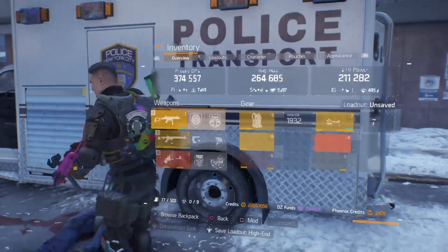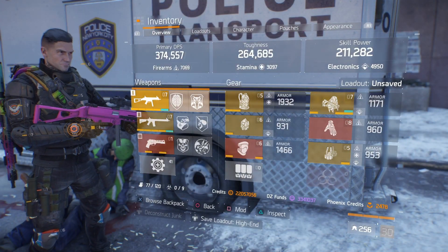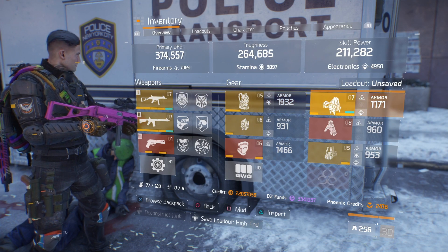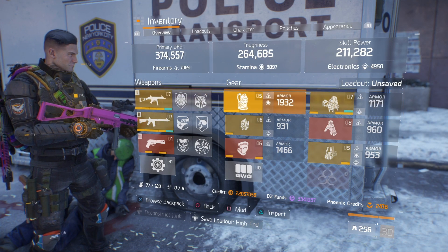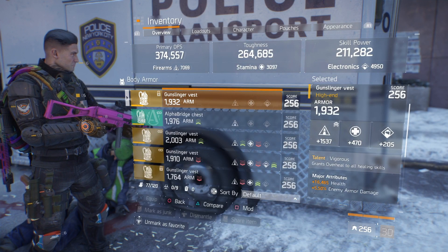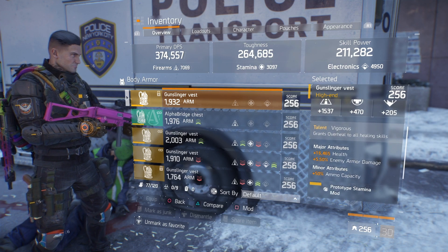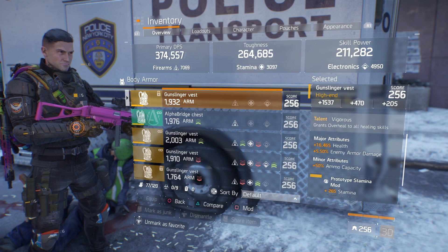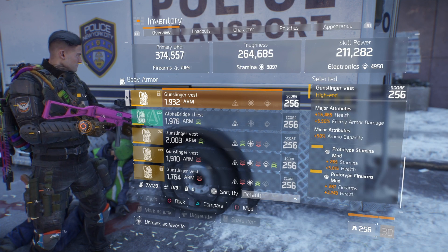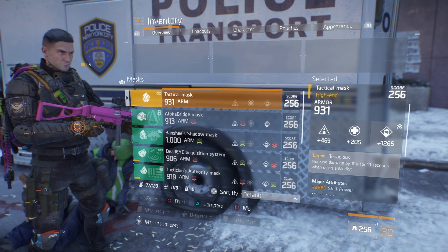This build can be run solo and as a team build. Although the toughness does seem low, the skill power makes up for it. To start with, I'm running a Vigorous chest piece rolled for firearms — it's got health on kill, enemy armor damage, and 50% ammo capacity. The mods I'm running are stamina and health, and firearms and health.